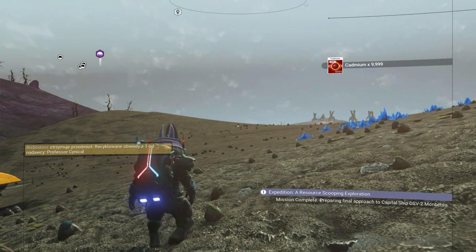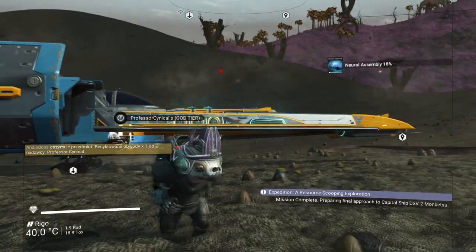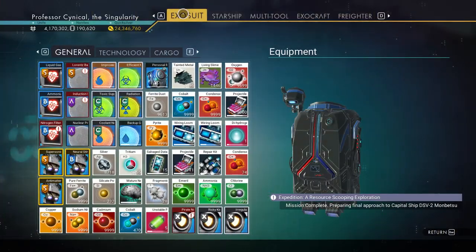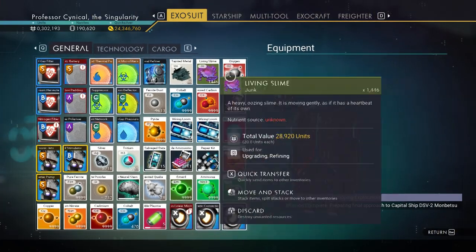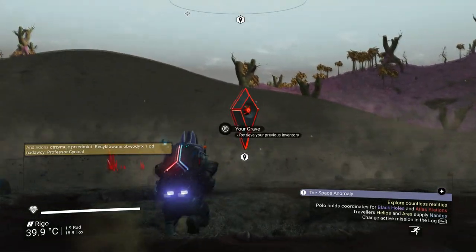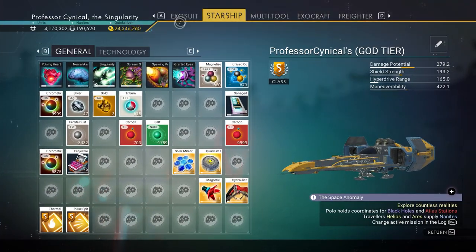Here we go — I'm back in the game now after doing the reload. Going into my exosuit and boom, my items are obviously still there. However, look at that — my grave is also still here, which means I can literally pick up all of these items again.